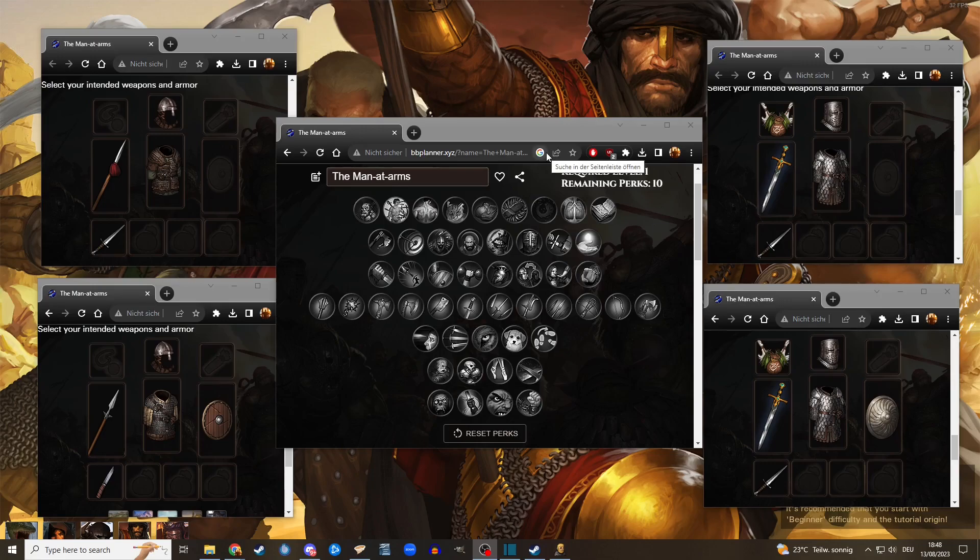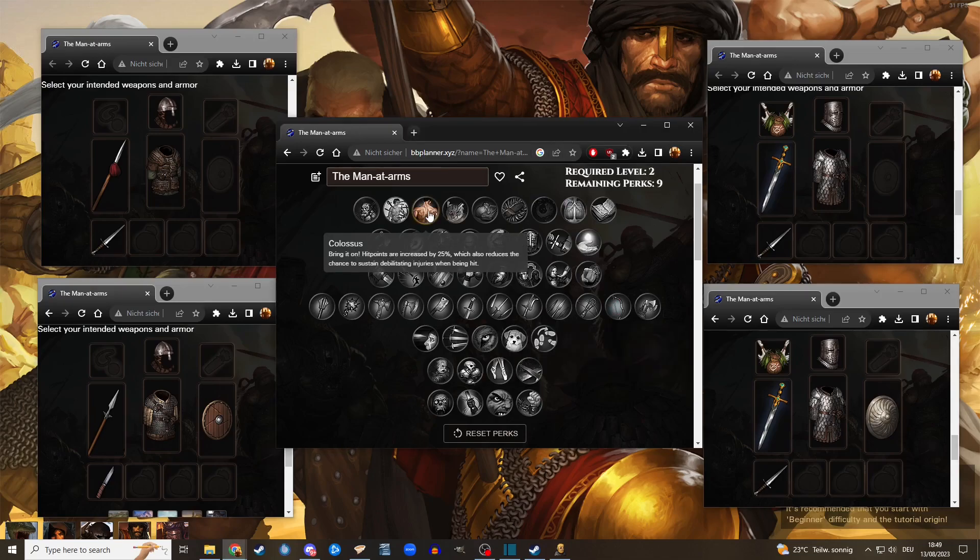Skill-wise it kind of depends on where you start that dude. Maybe he's in the front line directly from the beginning — then of course you want to take Colossus. Or maybe this is just an amazing bro you got later on and you want to level him in the back first. Either way it doesn't really matter that much. Then I would take Gifted just to boost up his stats, and then Pathfinder so he can move around better.